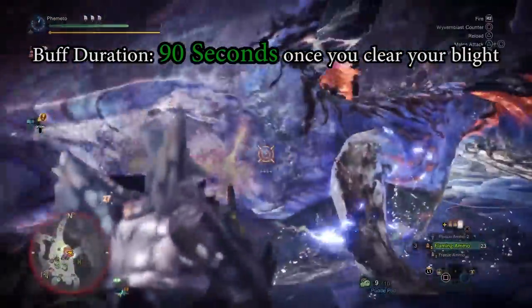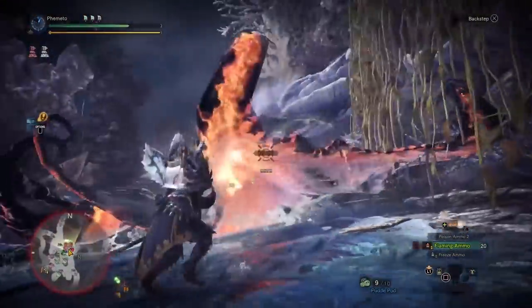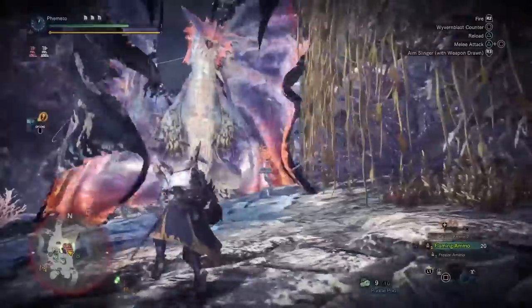It's a crazy amount of time — 90 seconds is ridiculous. And it starts after you clear your blight, not once you get blighted, so you don't have to worry about it proccing and then having to clear it and waste some of your time.